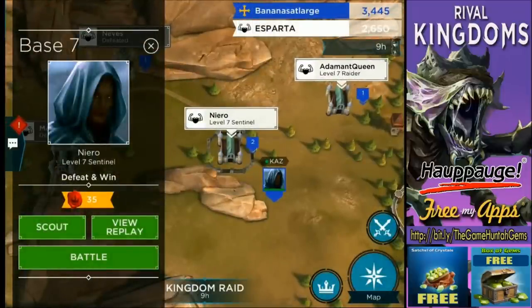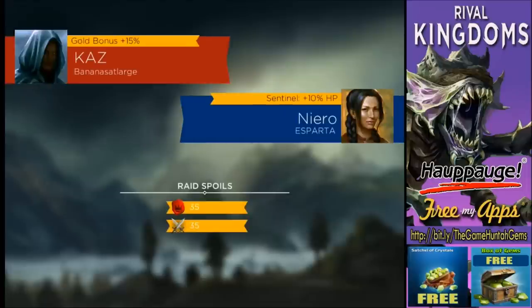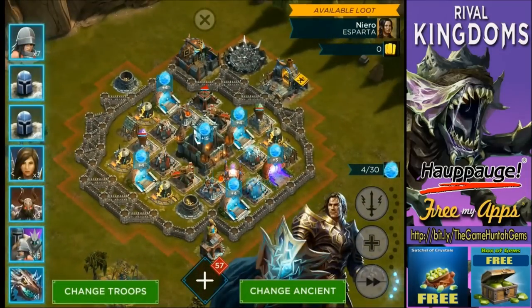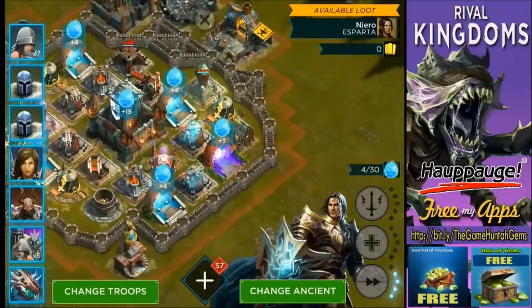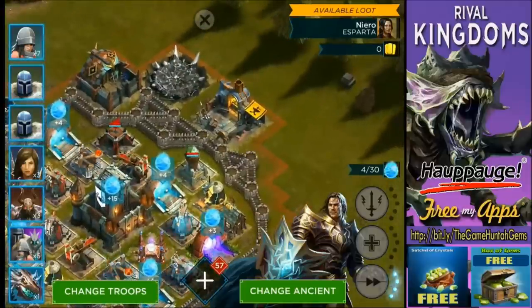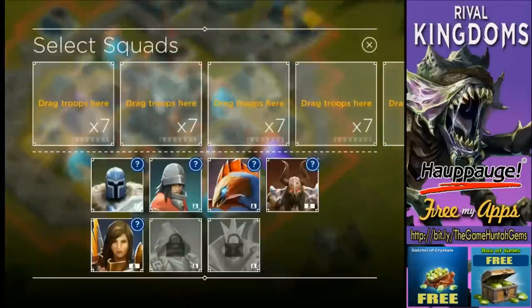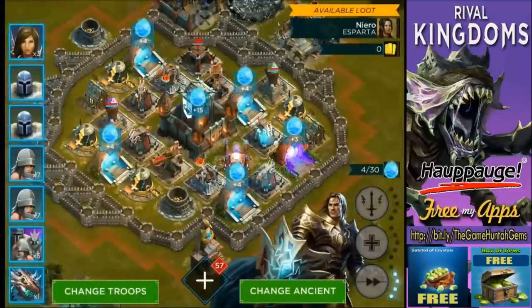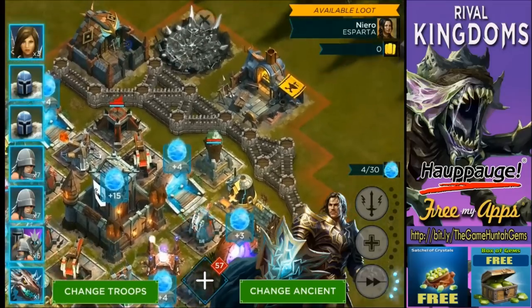Battle number seven — we have a few more left. Let's see if we can finish this kingdom raid with Aegis. If we fail, we fail — that's the challenge. You can post in the comments which agent you want me to try next. We're going to do these kingdom raid challenges with different agents. Changing troops for this base — going with Expo, Expo, Soldiers, Soldiers, and Paladins.